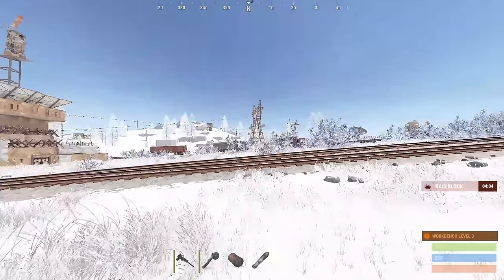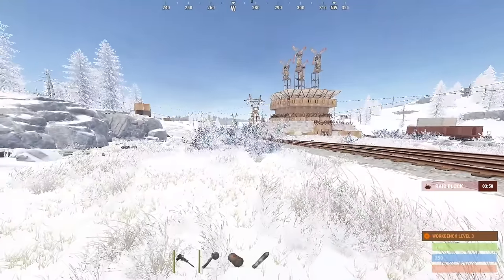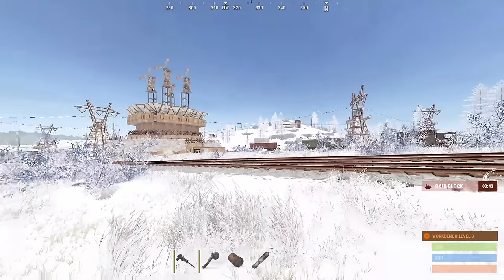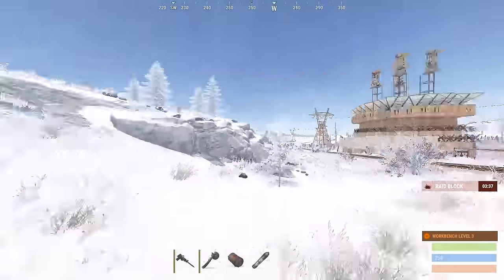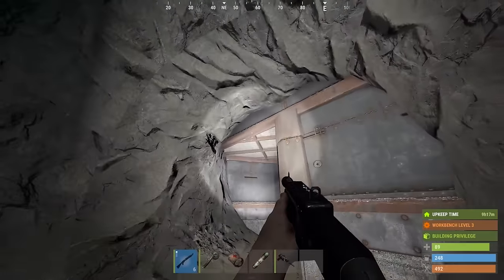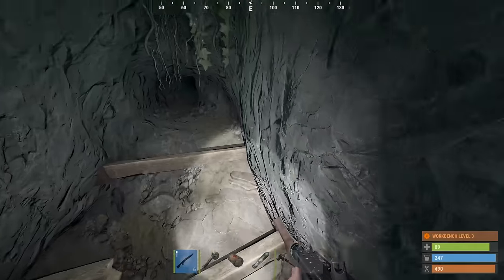Hey guys, we're back for day two. First thing we're going to do before anything else is check all the bases, see which ones got raided. We've got two caves that were all armored off when I got off, plus the hidden loot room and the two-by-two that I built. Pulling up on the cave here — no way, they didn't even get touched. Let's go! We can use that for today for a couple barrels and stuff.